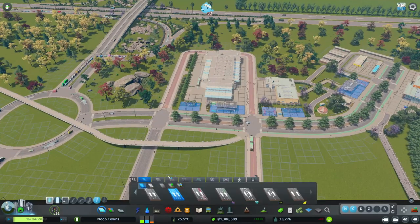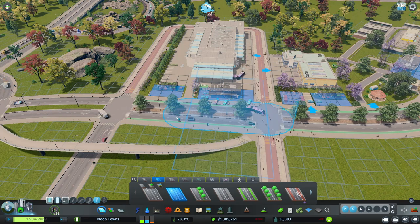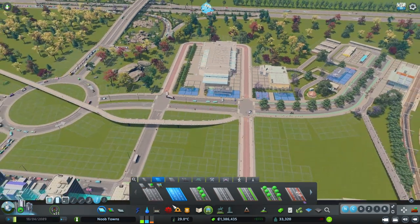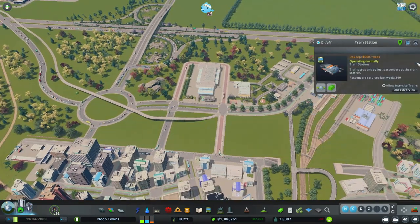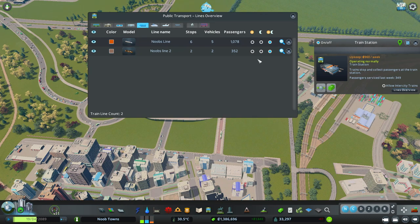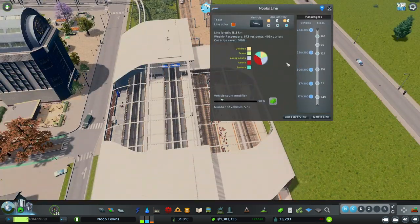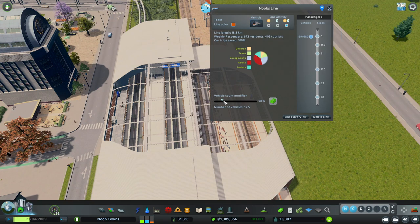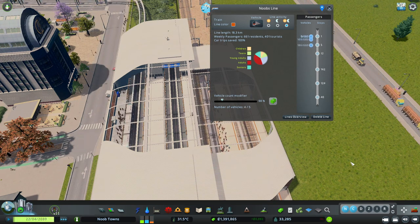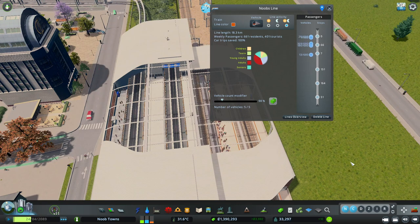I can't believe how much activity — so many people are using our buses, which is so great. I love that we have this dedicated bike network. Look at how many people are going to the train! People are really utilizing the connection between the two towns by train, which is great, so we're going to upgrade to bigger capacity trains because we need them.